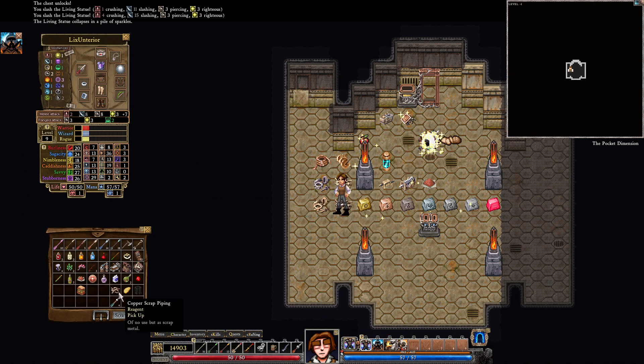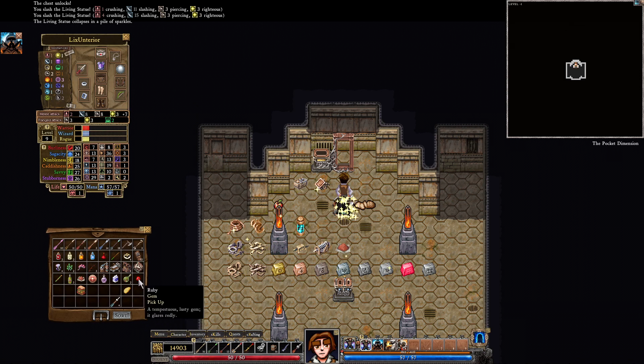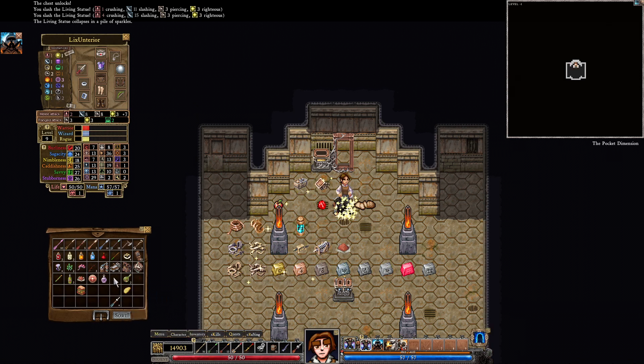Copper scrap piping — oh, there it is. We do have one for that. The ruby — we might need gems. I don't think we need the magic regen just yet. The rust, maybe — but we need aqua vitae, and that's pretty hard to find just out in the wild. We distill it with the poor distiller, which we actually do have.